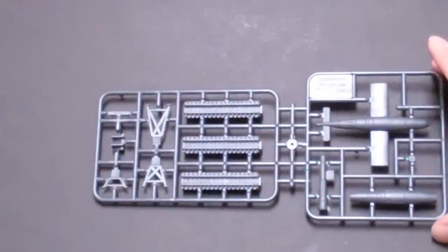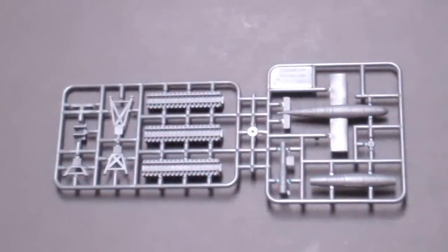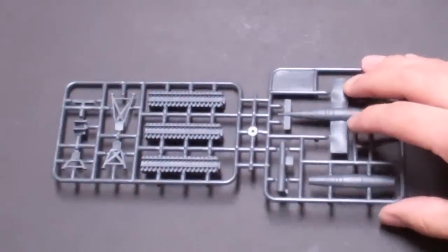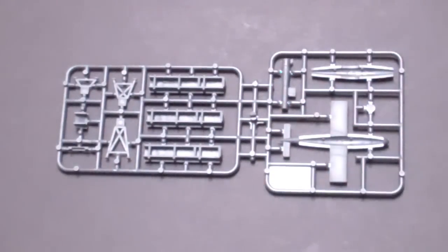Just for fun, there's what is going to be a very popular little sprue — the cool objective piece: a V1 Buzz Bomb on a big giant launch rail. They went through the trouble of making this as opposed to just putting in another cardboard token. I'm all for cool, characterful World War II things that bring you into the game.